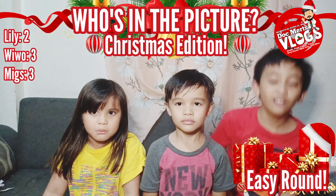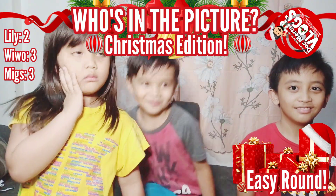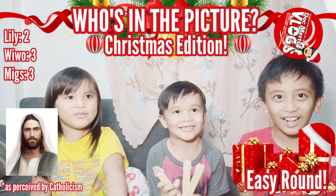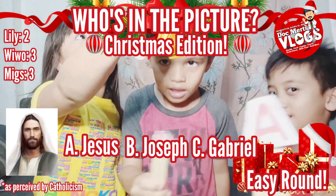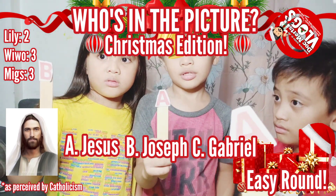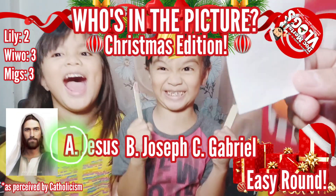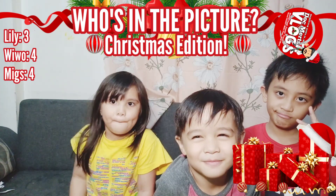Now the last question of the easy round. Here is the photo — who is this? Is it A — Jesus, B — Joseph, or C — Gabriel? Everyone answers A. Ate Lily, where is your letter A? There it is! The correct answer is Letter A — Jesus. Jesus is correct! At the end of round one: Kuya Migs 4 points, Kuya Wivo 4 points, Ate Lily 3 points.